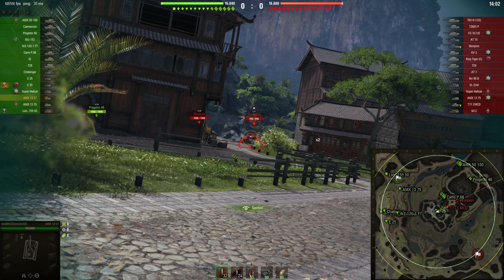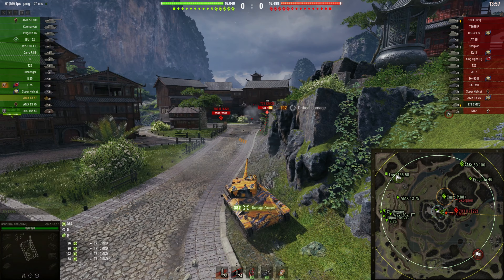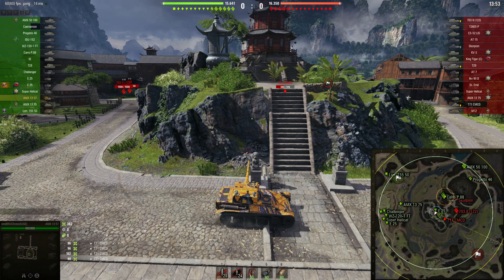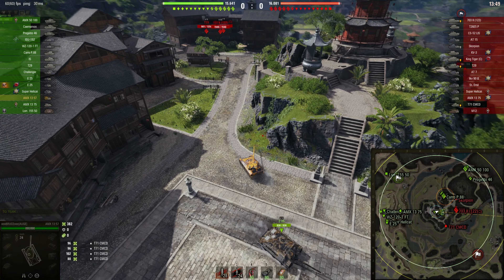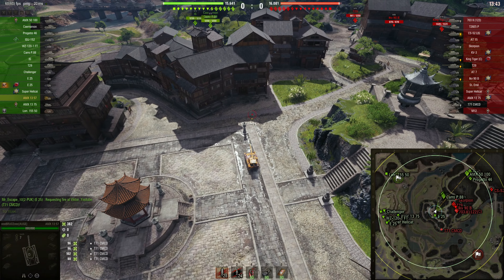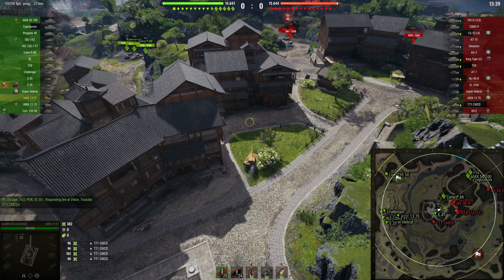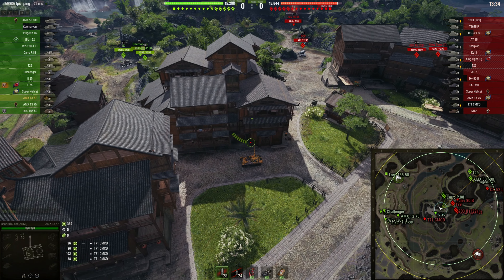Here we go — I'm not even hiding because I just want to clip him out. There you go — going into a 15-second reload, but then I'll have another 720 damage ready. We can finish off the T71 CMCD, though he looks like he's escaping already. Enemy tanks are moving forward aggressively, but that is a mistake because we'll be able to clip them out.